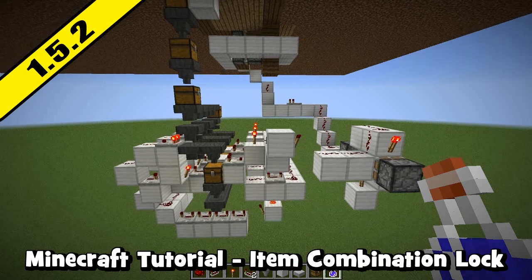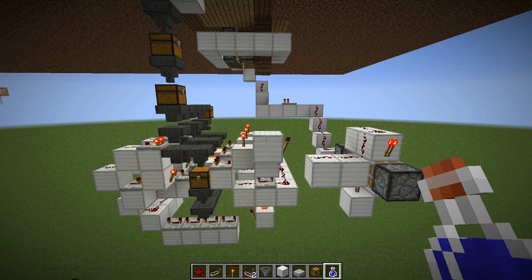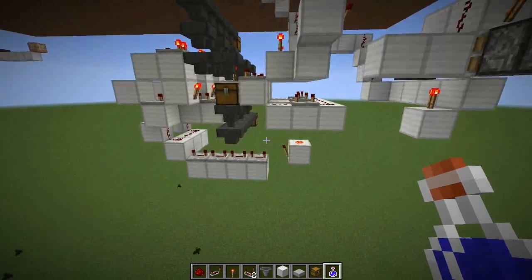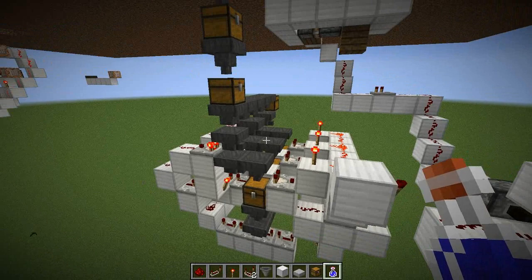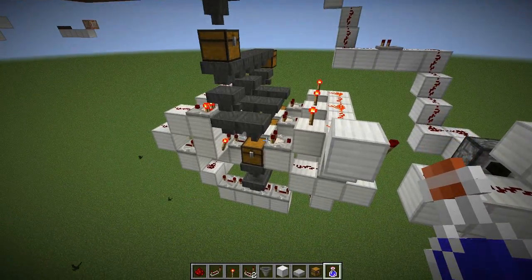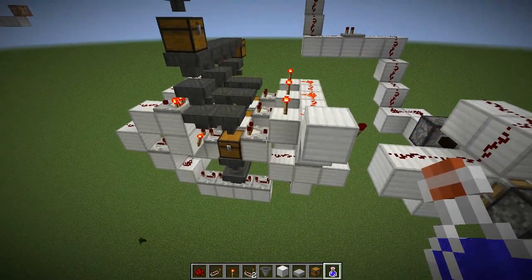Hello and welcome back to the Boozlebox and this redstone tutorial. This is the second part of the item combination lock tutorial and today we're going to have a look at building this version of it. Basically this version is the combination lock which is timed, so if you don't put the correct items in at the same time it won't open the secret passageway in your house or wherever you've got it.